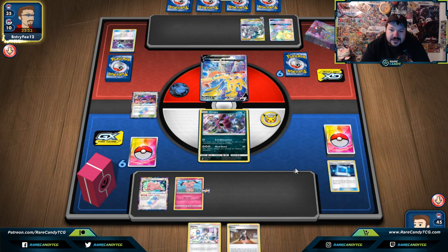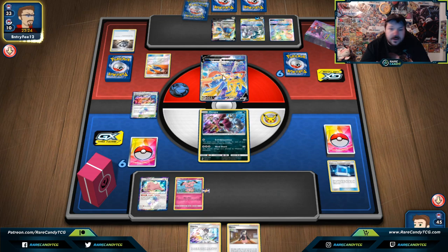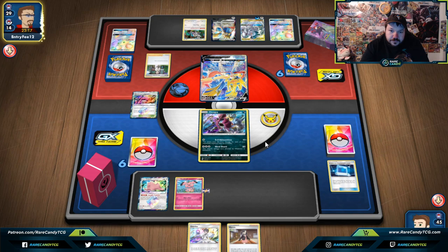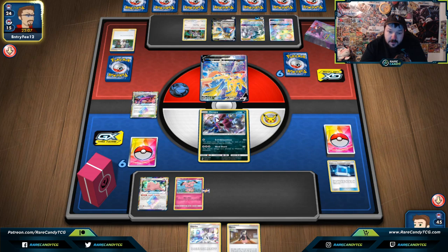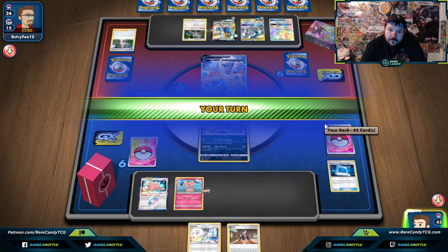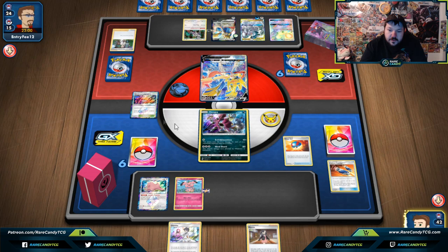They don't want to see that happen. They have a bunch of consistency cards and they're going through a bunch of resources. They had a Dedenne GX too. They need to find a Stadium and they need to find a Switch. There's a Metal Frying Pan. Let's try the Custom Catcher for one here. There's a Great Ball — just trying to get some more cards. A Kangaroo might be very helpful if we can get Magcargo. Let's go Marnie again.